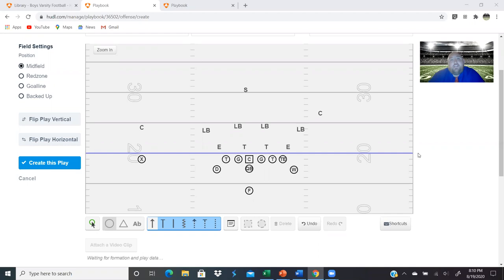Coach Weathersby here, and today at the Fieldhouse we're going to talk about Jet, Rocket and Quick Pitch. These are plays trying to get to the outside quick, fast and in a hurry. I think they're good for pretty much any offense, and we're going to show you what we do here in our offense. We have two Jet plays — one to the strong side, one to the weak side. Right now I'm going to talk about the weak side Jet. It's our most effective play and it's been pretty good for us.